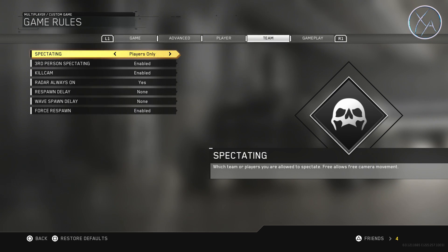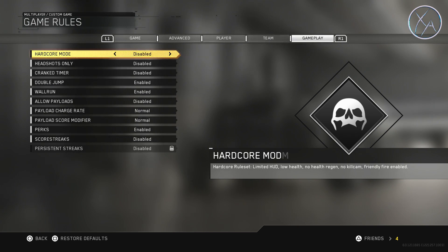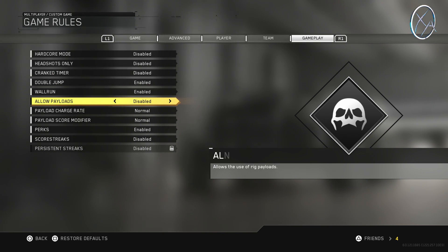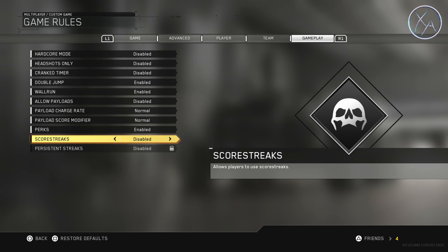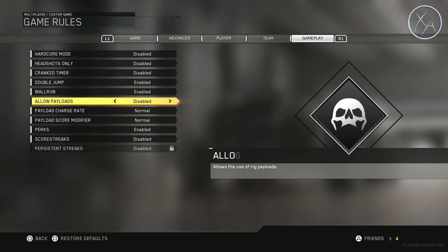I'm going to go with 150 on this one, and that health setting is basically the key to the drill — we'll explain exactly why later. Move over to team and we want the radar to be always on. Then in gameplay we want to disable payloads and disable scorestreaks — that's everything.